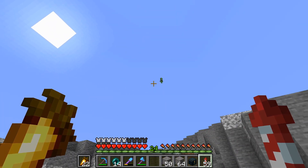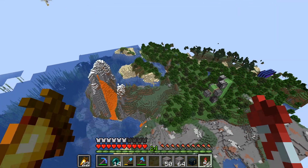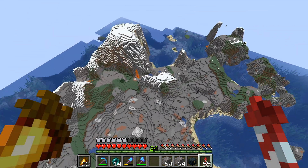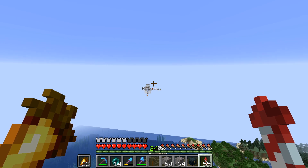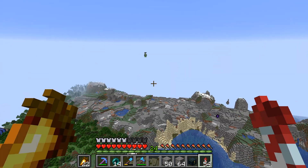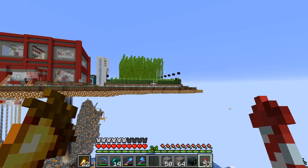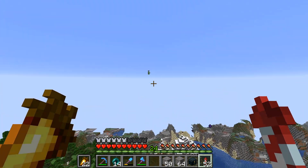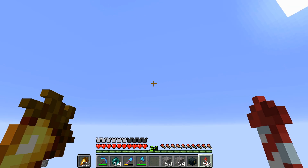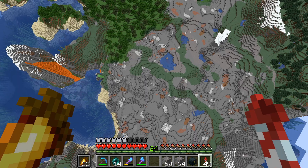On a side note, this up here is a little funny. This is a flying machine from my sugar cane farm. I left it on when I logged out, and when I logged back in, it had flown off. We're actually not that far from my floating island — that's my villager breeding center. The flying machine broke out of the farm and flew off this way. It must have gotten into a chunk where it wasn't loaded and stopped. So I should see if I can land on it and dismantle it. This thing is hard to land on.